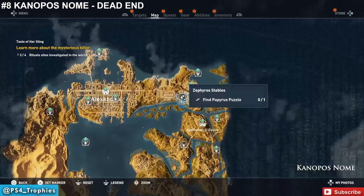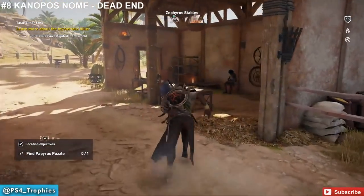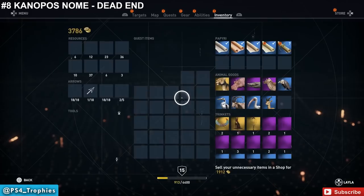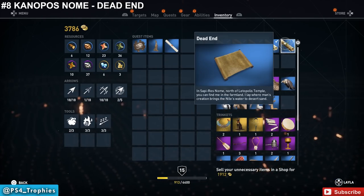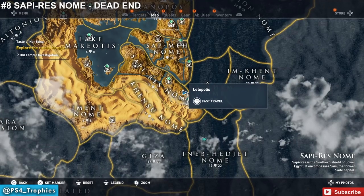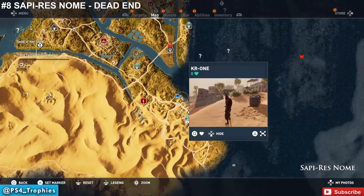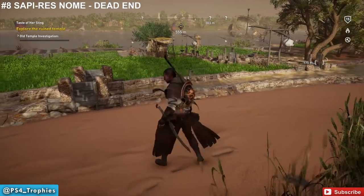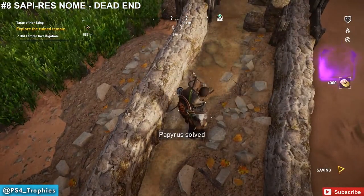Now we're going to Canopus Nome, right in the center of the region. Find a farm and inside one of the side buildings is the papyrus. The clue says: in Sapi-Res Nome, north of the Latopolis Temple, you can find me in the farmland where man's creation brings in the Nile's water. Head to Sapi-Res Nome, just north of Latopolis, and look for an irrigation system bringing water out from the Nile. Follow it all the way to the end on the left-hand side — simple enough.